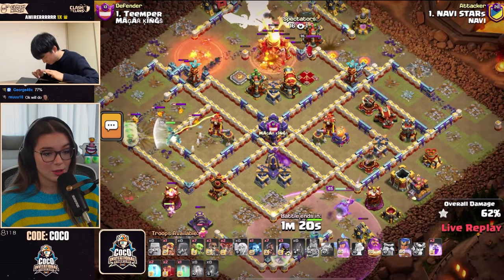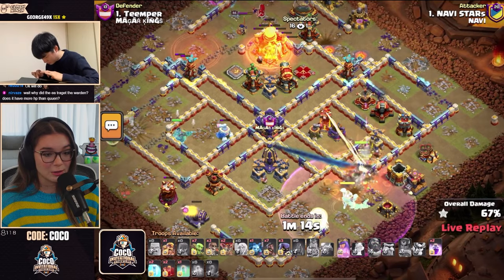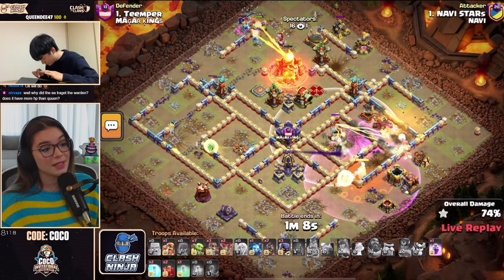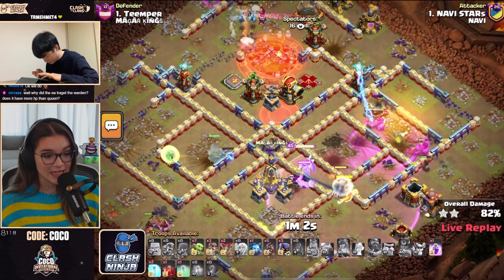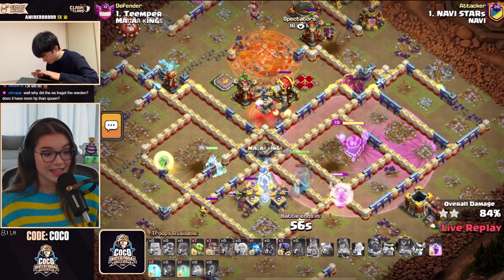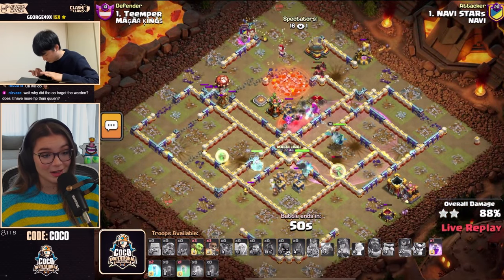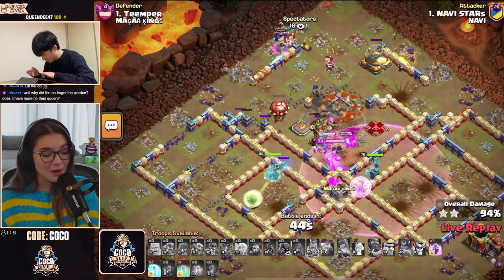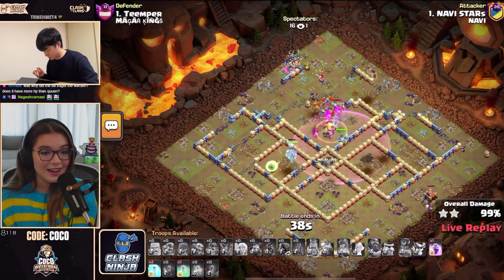Queen finally gets that Multi Inferno down. A Hero Charge on the south, Queen Charge on the left. Royal Champion goes to ability, going for a lot of splash damage. He opts to use the Warden ability to protect all his heroes and those Hogs from the Royal Champion ability. The Royal Champion is pathing towards the Monolith, getting a little distracted. Queen gets the retarget after the Fox makes the Royal Champion invisible. Starz still has two Freezes, an invisibility, heroes still alive with healers, and even a Rage in the mix.